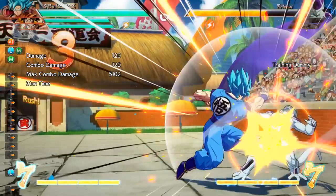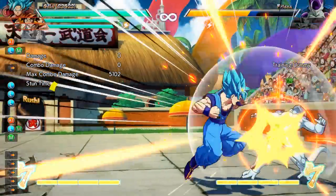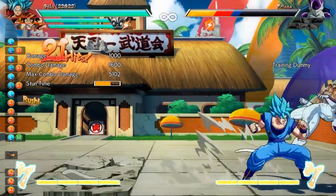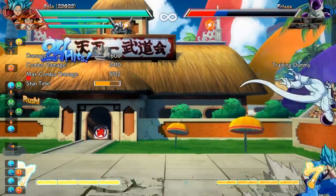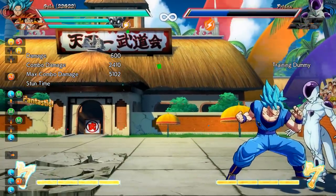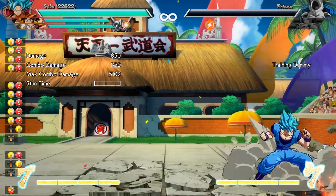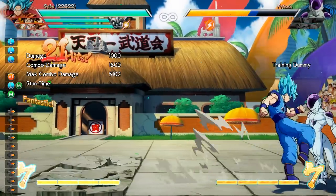In fact, if you snap back an opponent when they have no teammates left, you can actually get some really unique combos to land. I tried for around an hour and a half but I just could not find anything with Goku Blue. But I know for sure I've at least seen a Gotenks clip on Twitter where he comboed from this. So even though I couldn't find anything, I did want to include this in the video so you know there is something here to find — try it out with your character, go to the corner, perform a snapback on their last character, and see if you can get anything to combo.